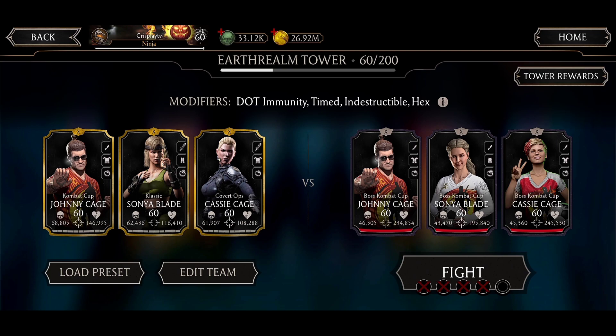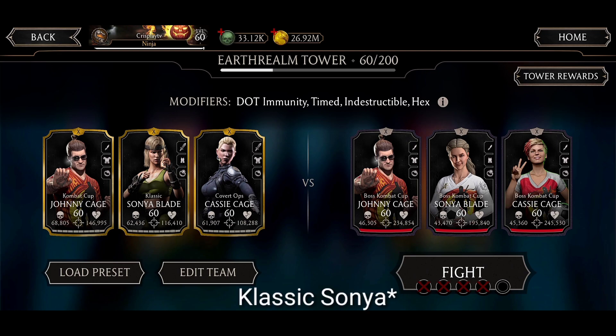The bosses are the Combat Captain. I'm using Combat Captain Cage, Combat Captain Sonya Blade, and Covert Ops Cassie Cage. I'm going to show the talents I'm using — of course in the climate of the target it's going to change depending on what I need. On this match I have Life Stance for more basic attack damage boost, Precision to increase combo enders, Linkage to Topology, and Black Dragon Training.